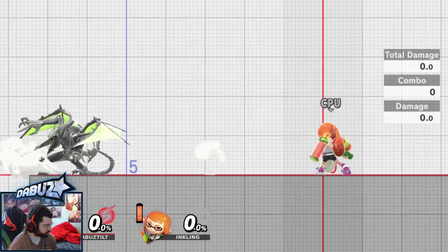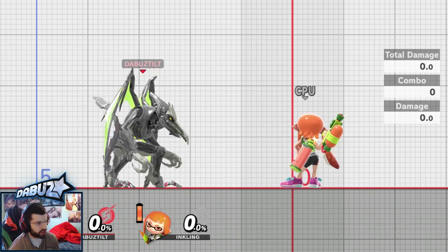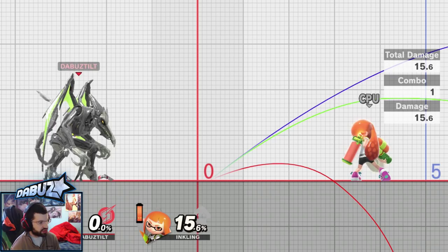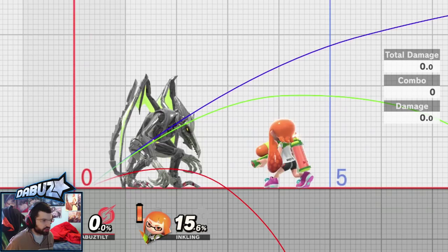His forward tilt is also a decent neutral option — it's a little bit slower than down tilt, has basically the same range, however it has kill power on the tipper, more damage, and it's a great combo ender. It's also pretty safe on block — as long as someone's not point blank in front of Ridley, he can forward tilt into their block, they try to shield grab, but it just misses. There's so much shield push you're not going to get grabbed for that. Even up close, it's not easy to get punished on this.